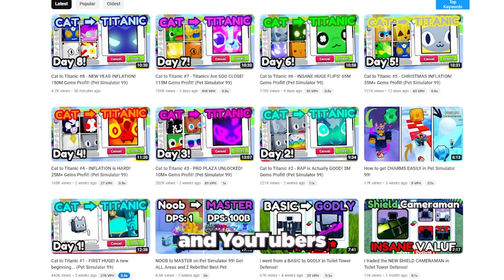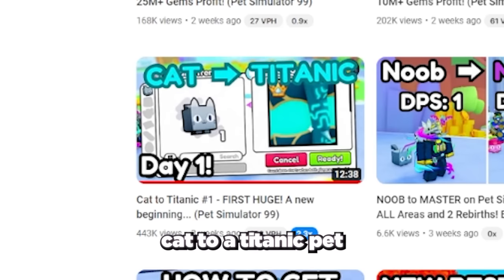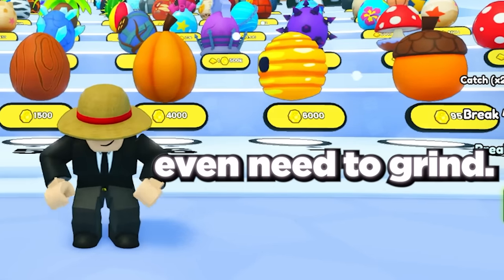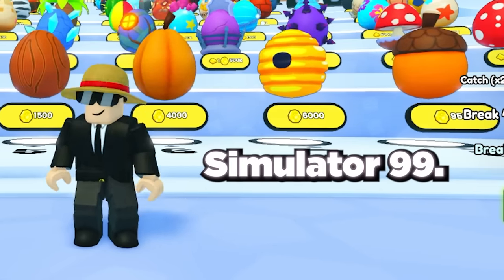Some of the top traders and YouTubers in the game like Guy Guy Dragons have been able to go from a cat to a titanic pet from just trading in 2 to 3 weeks, and the best thing about this method is it costs absolutely no robux and you never even need to grind gems on Pet Simulator 99.